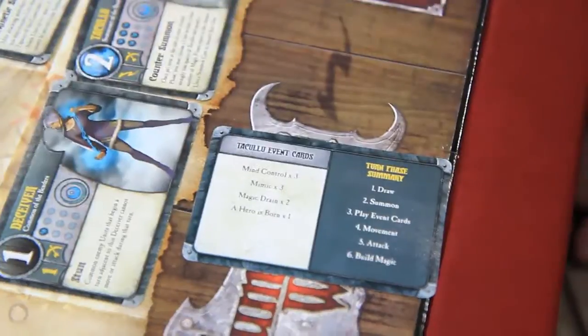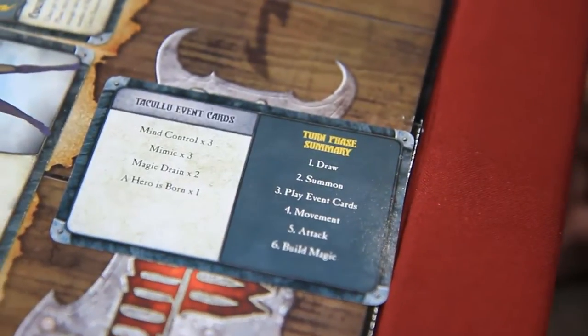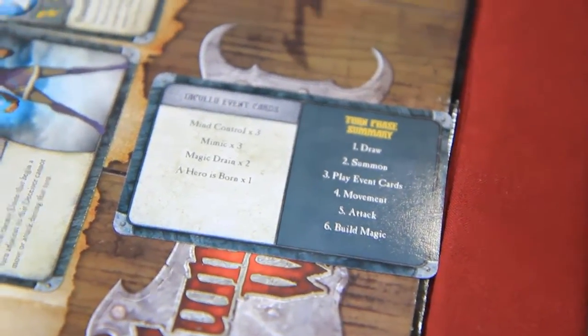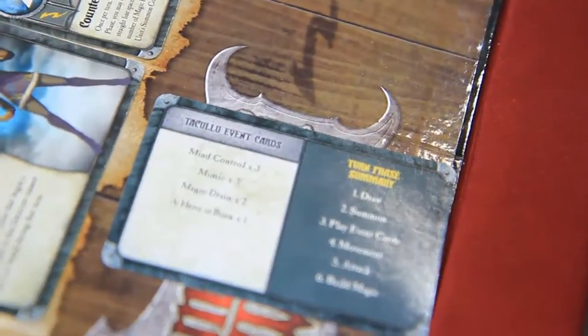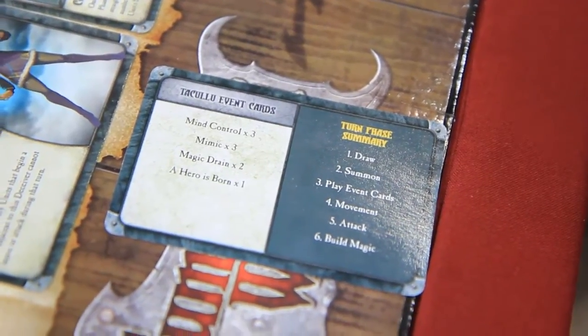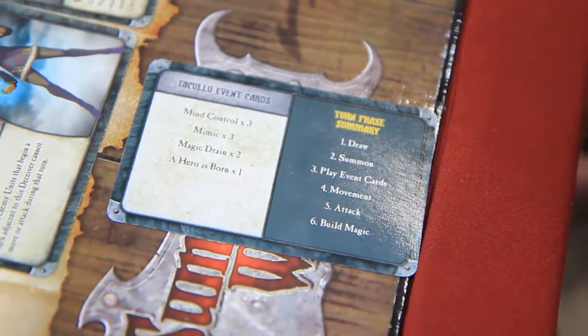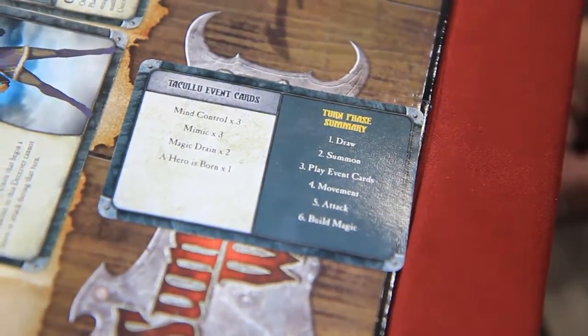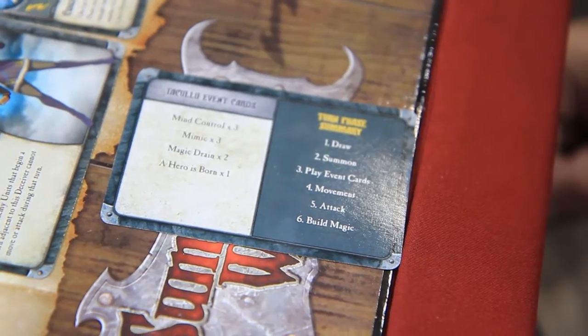Each faction has a unique starting setup on the reference card, and if you flip it over, it shows the basic turn order. During a turn, you start by drawing up until you have a five-card hand. Then you have the opportunity to summon more units onto the field. Then you can play event cards from your hand. After that is movement — you can move up to three units, up to two spaces each. The two spaces don't have to be in a straight line, and diagonals don't count. Then you can attack with up to three units.